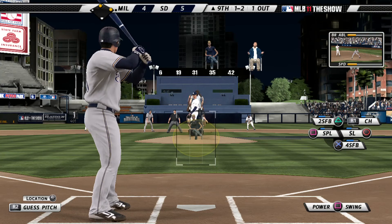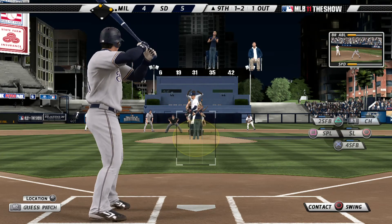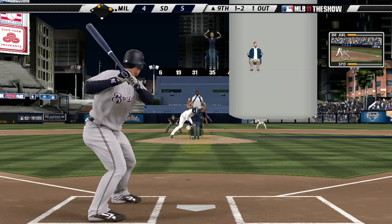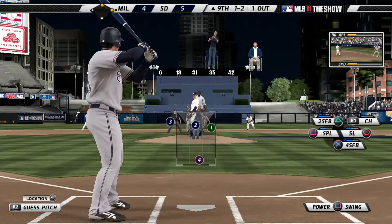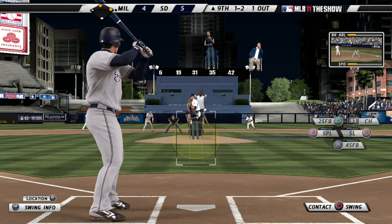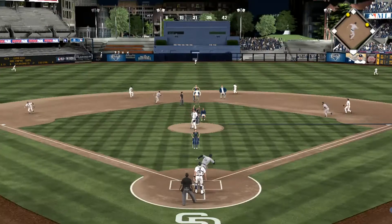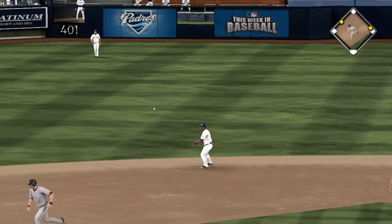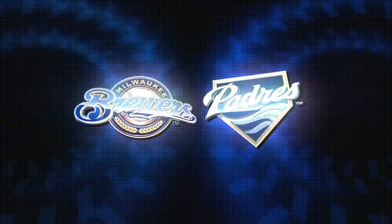In game one of this series, they've had to go deep in their bullpen already — this could affect them the rest of the weekend. He's ready now — the pitch — and he just manages to stay alive here as he fights this one foul. And here's the ball out towards straightaway center field — Young will have plenty of room as he makes the catch, and there's a big out number two. He is in there at third as the possible tying run.